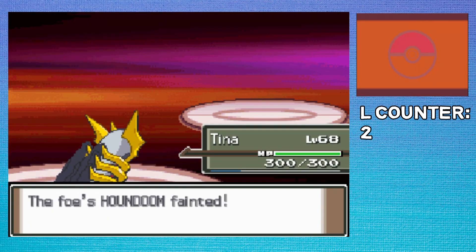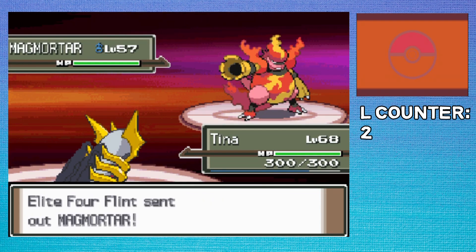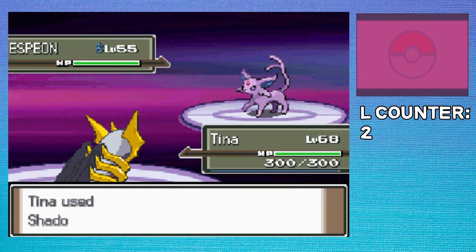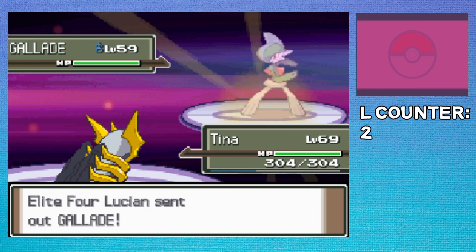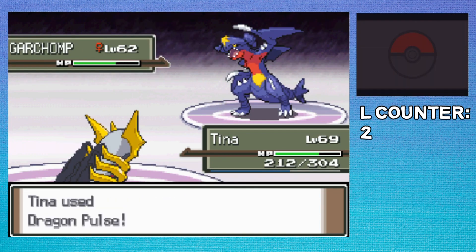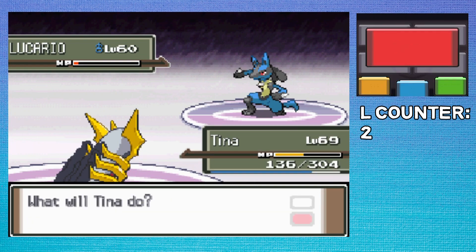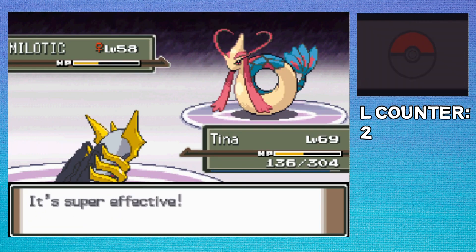Third is Flint, and he actually has a Fire-type team this time — still, he was yet another joke. The only member of his team who actually did any damage was Magmortar, but he just went for a weak Flamethrower. Fourth is Lucian — I'm a Ghost-type, so I one-shot his entire team besides Bronzong, but it just used Calm Mind, so I won without losing any health. But if you thought the Elite Four was too easy, don't worry, because Cynthia is not going to be fun — and not because of her Garchomp. It's actually her easiest member. Three of her Pokemon have super effective moves against us, and none of them can go down in one hit at this level.